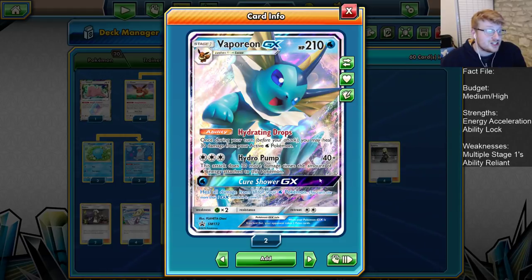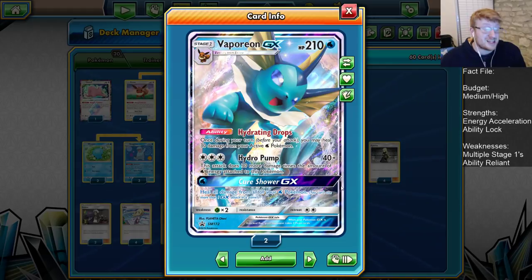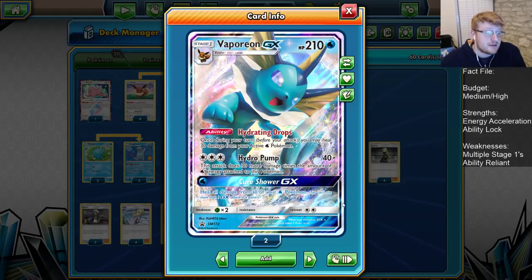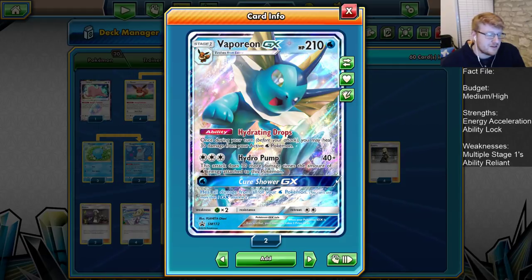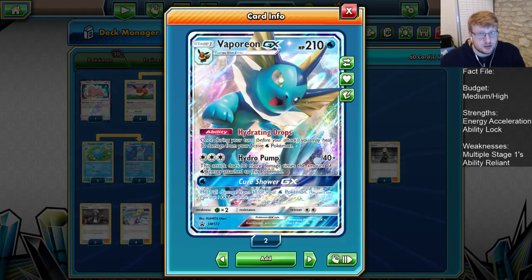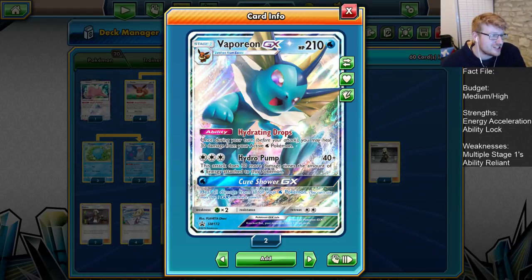Speaking of beating spread, Vaporeon's GX attack — Cure Shower — heals all damage from all of your Water Pokemon. That's a huge step back for spread builds. Without this, it would be a very difficult matchup because we need to fill our board with Quags, Nags, and attackers. The Cure Shower makes it much easier for us.